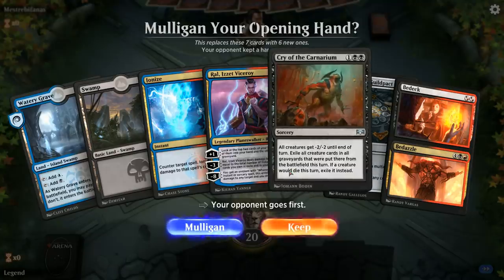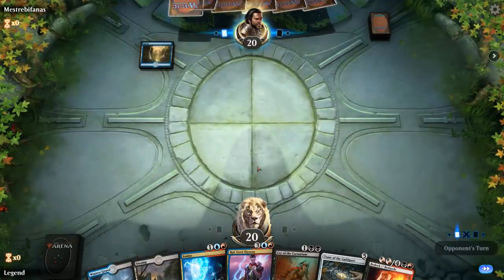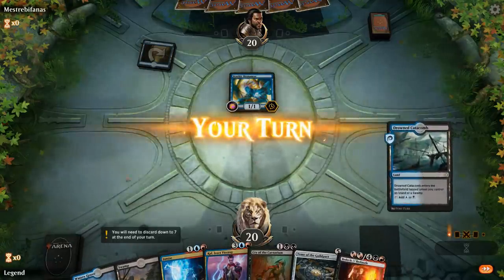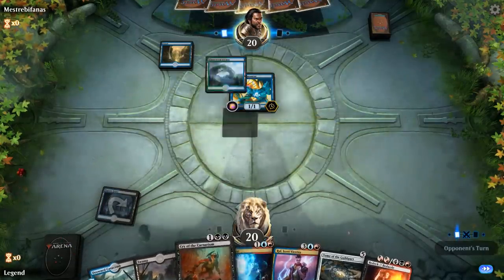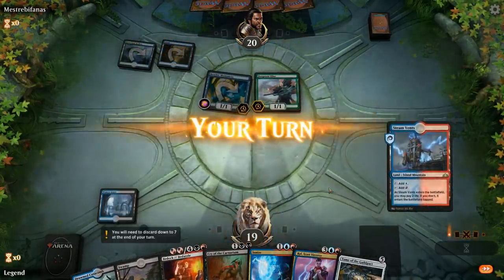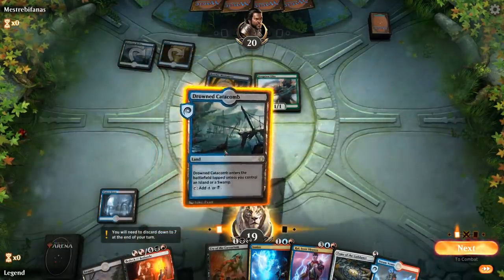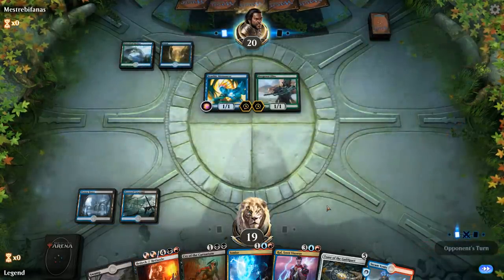Game 1: we're on the draw with a hand that could be good against aggro—we've got Bedeck into Cry. We're missing red mana, but we only need a single red to operate here, and with 26 lands on the draw we should be able to find some. Turn one Island into Bant-ic Biomancer suggests a Merfolk deck, which means our removal spells are going to be pretty strong. We'll see whether we can afford to wait on Bedeck or if we're forced to cast it right away. If they threaten to grow a Merfolk above three toughness, we'll have to Bedeck; otherwise we can just Cry next turn.